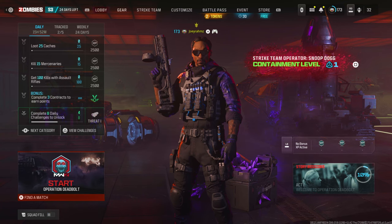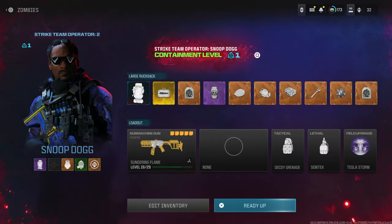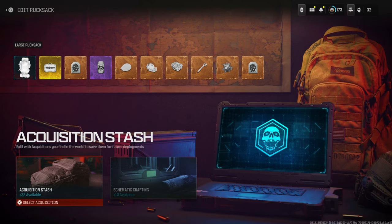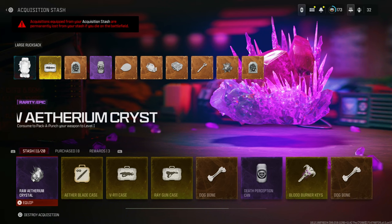Now let's start with the duplication glitch guide. Go ahead and start a game of Zombies and confirm the mission, but make sure you've got the bad signal contract equipped — it's in Act 4. Then get the stuff that you want to duplicate. I'm going to be duplicating all the new Season 3 schematics. The acquisition stash is now up to 20; I've got 11 out of 20 in my inventory, which means I can duplicate 9 items. Everything I duplicate is going to come straight back into my inventory. If you're at 20 out of 20, make sure you've got some room before you duplicate.